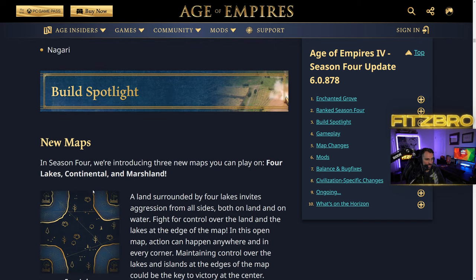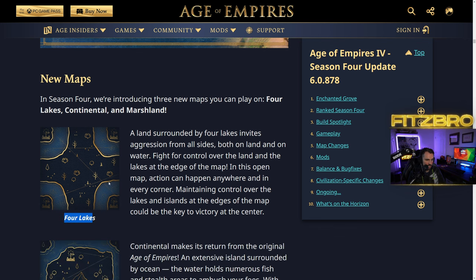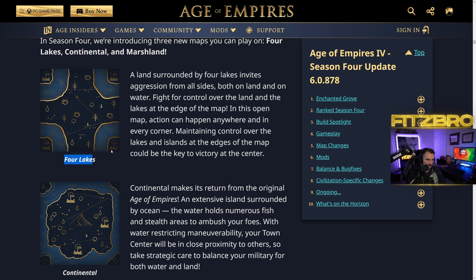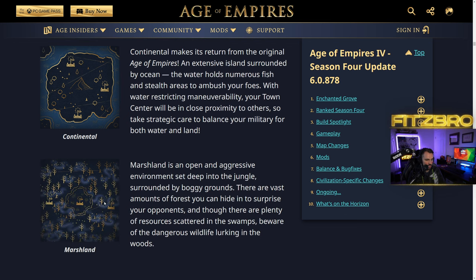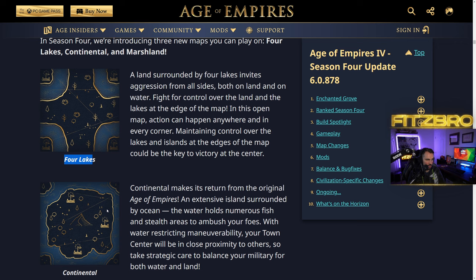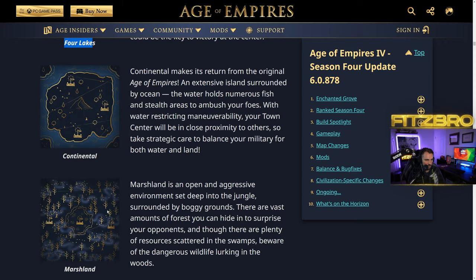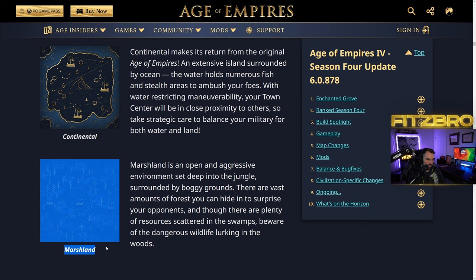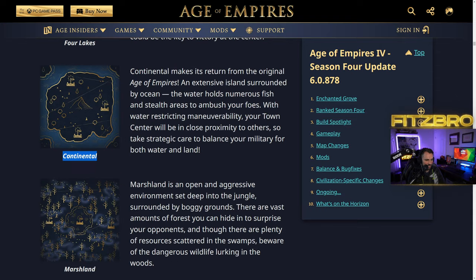There are three new maps: Four Lakes, which has islands in the corners with relics and sacred sites; Continental, which has islands in the corner surrounding water on all edges; and Marshland, which is a swampy-style map. Interestingly, these new maps don't seem to be added into the ranked map pool yet — it seems like they want to learn about them first.